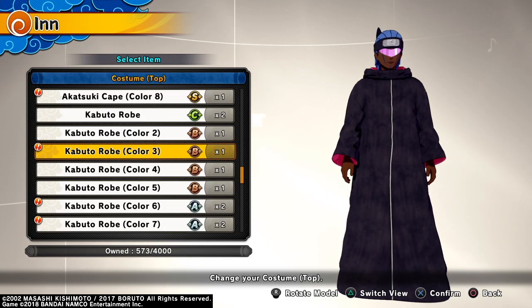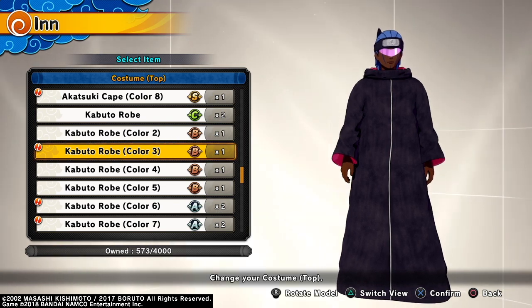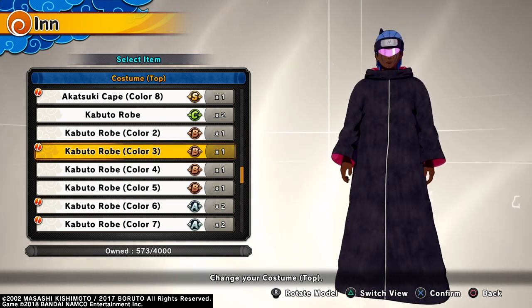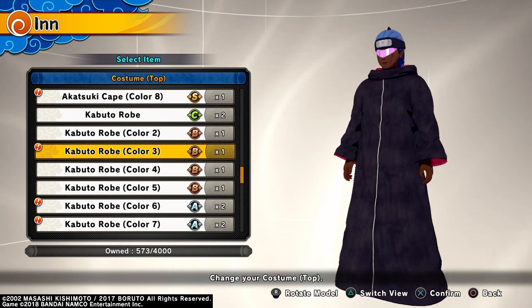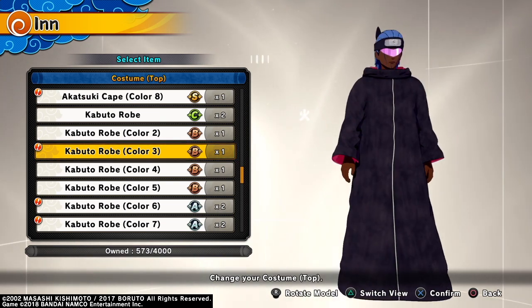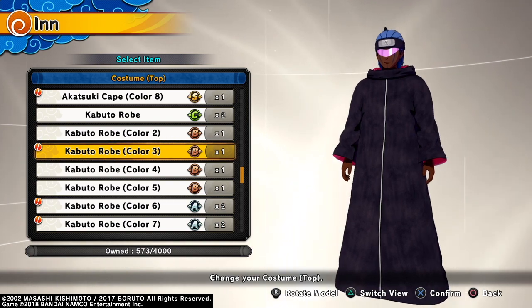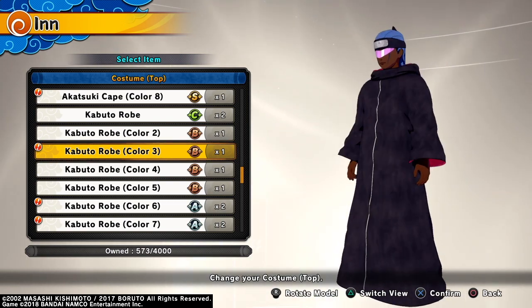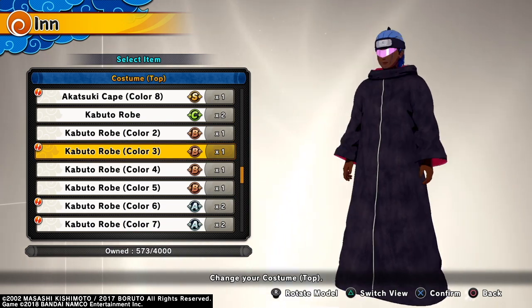So I'm here right now checking out some of the outfits that I got from Ninja World League 7. This outfit looks pretty sweet. Looked like a Power Ranger — almost got this black robe thing going on, got this pink visor. It makes me think of the Pink Ranger from Power Rangers, but this is the only color I got right now. The robe looks cool. Simple, black, almost got like an Organization XIII vibe going for it.